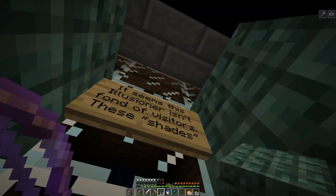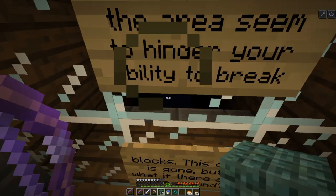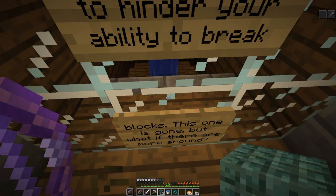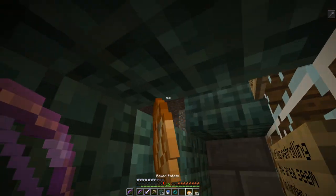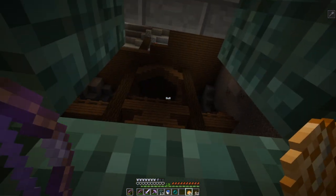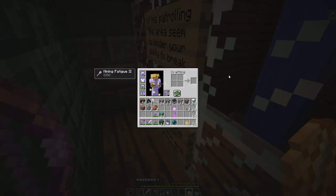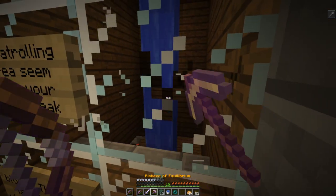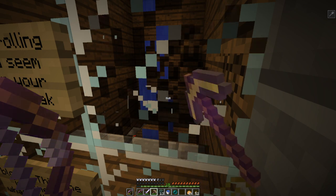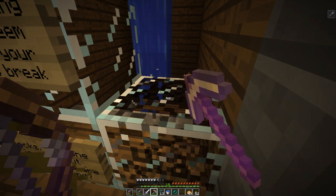It says: 'It seems this illusioner isn't fond of visitors. These shades of his patrolling the area seem to hinder your ability to break blocks. This one is gone, but what if there are more around?' So this is introducing us to the mechanic of the area, which involves the illusioner's mechanic of blindness and mining fatigue. It seems to last a fair amount, although it's not totally stopping us from breaking blocks, just slowing us down — so it's not like having one of those elder guardians around.